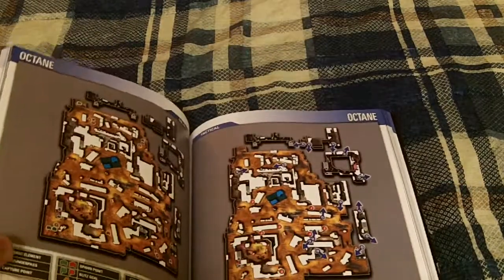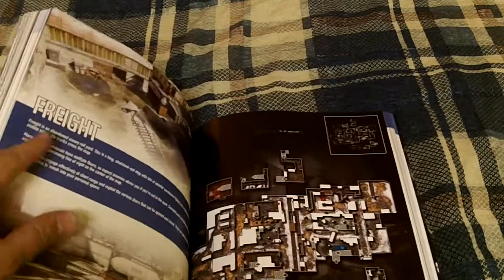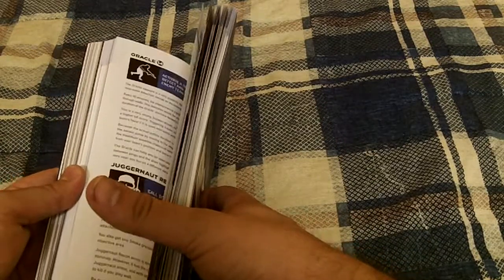Nice text, nice clear images — you can read everything, nothing smudges. It's made well. It's got a nice semi-glossy finish, it's got that high-quality feel. For a Call of Duty strategy guide, I have quite a few of these — I try to pretty much get every one with every Call of Duty release.